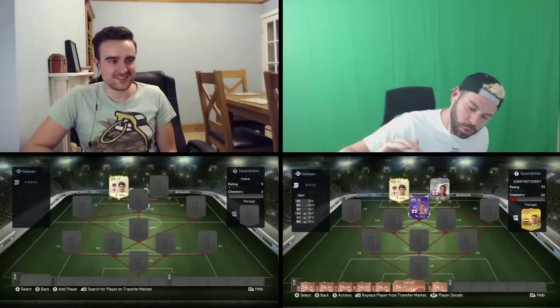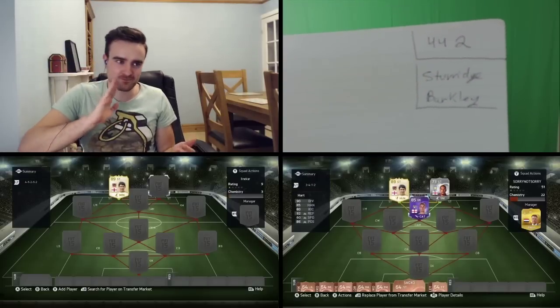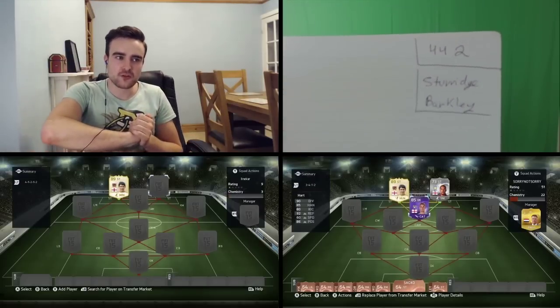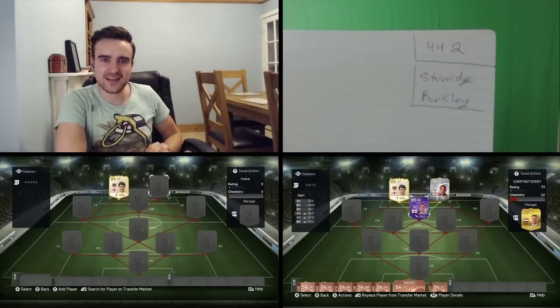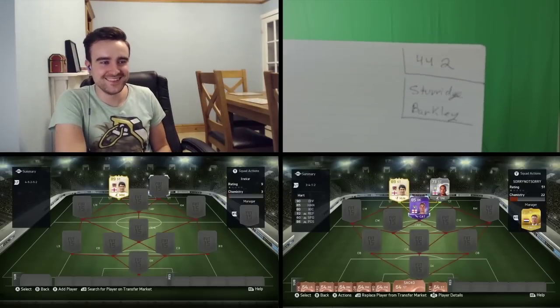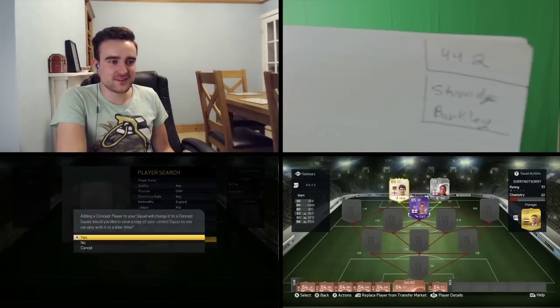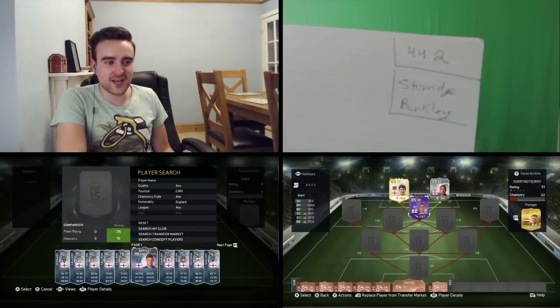So, for you, Mr. Andy, tell me who you want to use at striker. Speaking of Andys — Andy Carroll. Jesus. Okay, yeah. You're more than welcome to use him. And at CAM, who do you want to use? I'm going to go for Ross the Diamond Barkley.